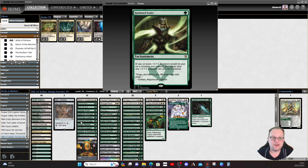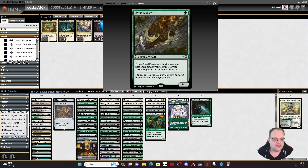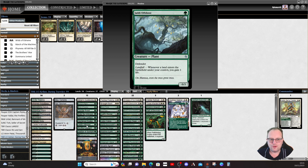Hardened Scales is a no-brainer — we're going for plus one/plus one counters so let's make extra ones for all the creatures. Jaddi Offshoot is in for a little bit of life gain. I didn't want to go too far down the landfall route, though we do have a few more landfall cards coming up. I've tried to keep it to a minimum and haven't gone with the usual suspects for landfall.